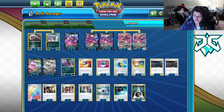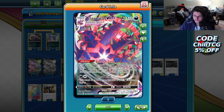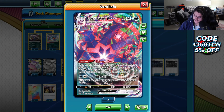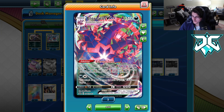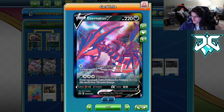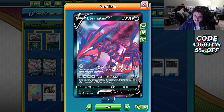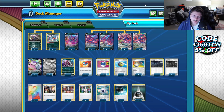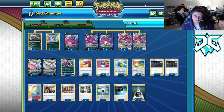We've got a 4-4 lineup for Eternatus V and Eternatus VMAX. Etern VMAX just does huge damage — the ability lets you put 8 Dark Pokémon on your bench, and with a total of 9 Pokémon you can hit for 270. The thing is a tank. Eternatus V we really just play to get into the VMAX, but Power Accelerator can be nice on the first turn going second to get that extra energy on board and prevent getting hammered.